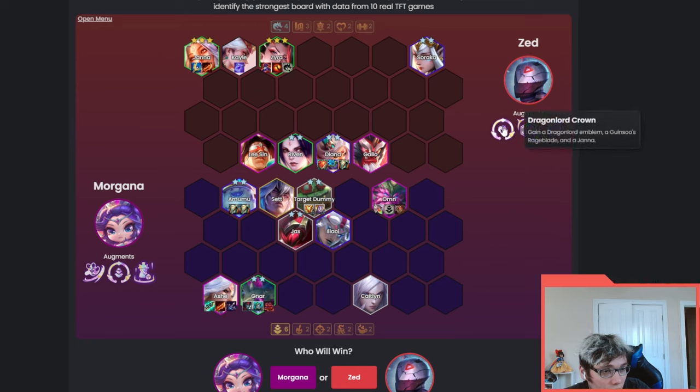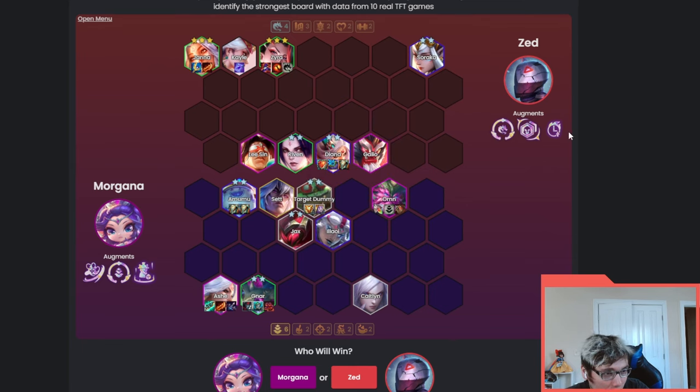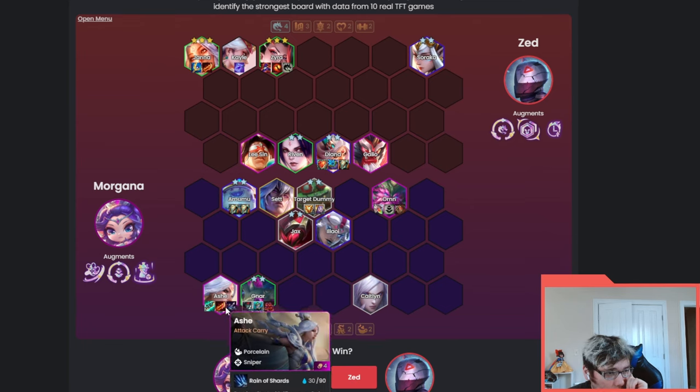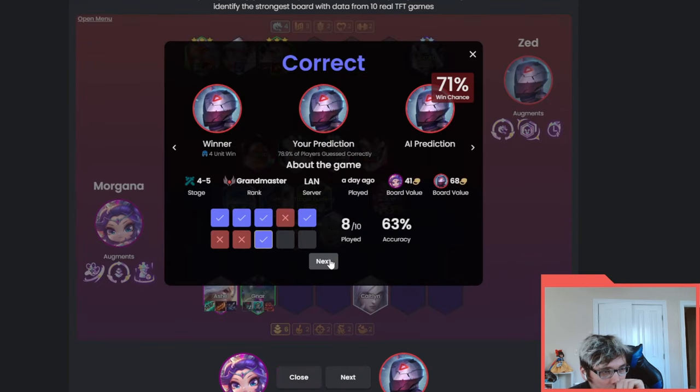We have Dragon Lord augment with two-for-one — a prismatic augment giving econ value — and they used it well: Zyra three, Janna three, Dragon Lord spat on the Zyra, plus Final Ascension, though there may not be enough frontline to get the full proc. Meanwhile the other board has Support TG, Warden Crown, and station support — that's six Warden, a lot of value. They also have decent ramp with Ash. The only problem I see is Redemption is really far from Amumu. In a scaling fight, this Janna actually scales quite a bit harder and Diana stays alive really well. I'll say it's a Zed win.